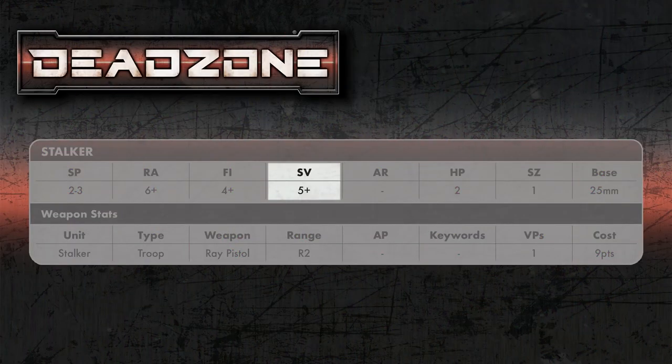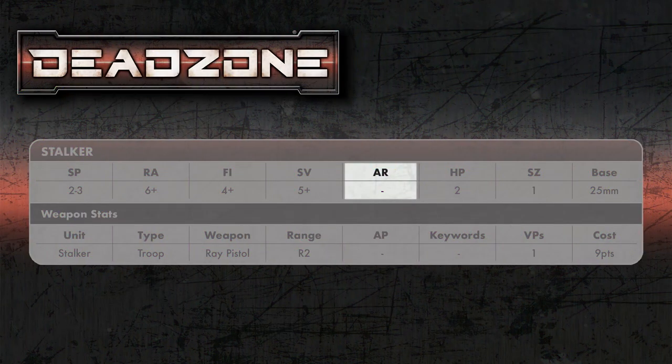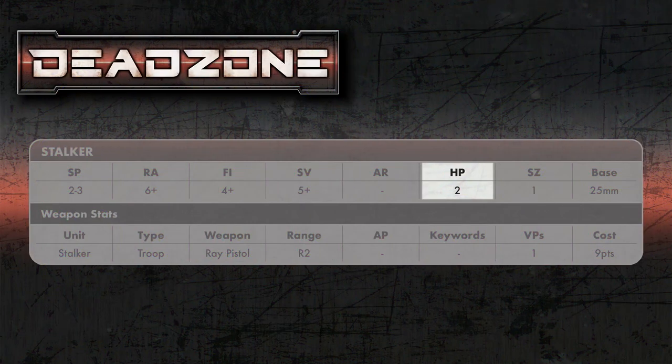You've got a fight stat, which is what you use in assaults. Then there's survive — when you're the target of a ranged attack or an assault, you have the option to survive, or you can fight back if you're getting assailed. Armor, as the name implies, is your armor stat that protects you when you're being attacked. It's written as a number and reduces the number of successes your opponent has — so if they roll three and you have one armor, it reduces to two.